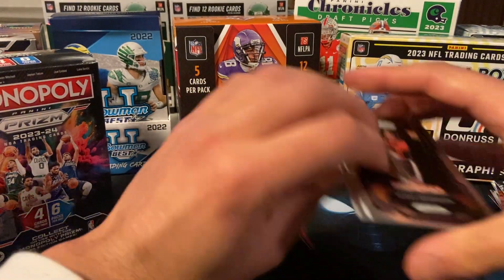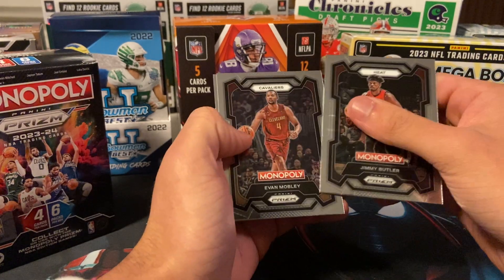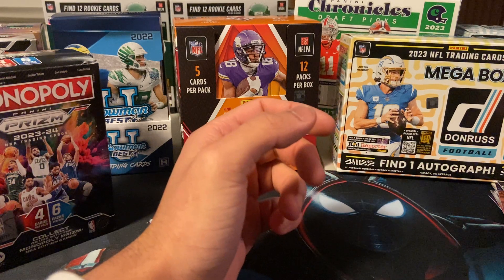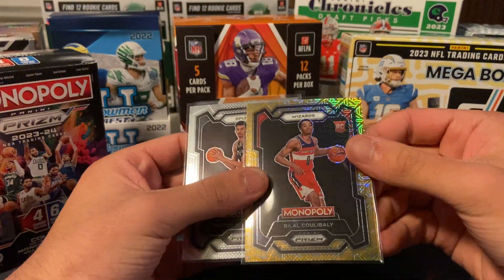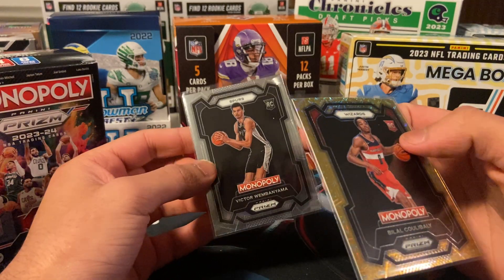I don't know how I didn't see that right when I opened the pack. Scoot, Jimmy Buckets, Mobley, and Cat to close it out. Alright, so that was pretty good. Obviously the two highlights here are the Bilal Koulibaly out of 500 and the Victor base.